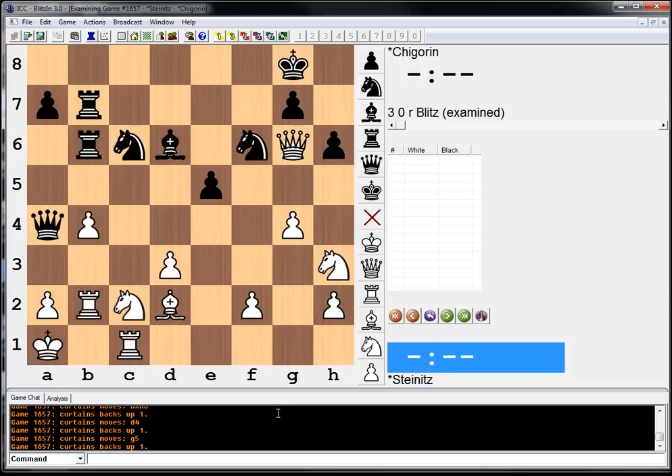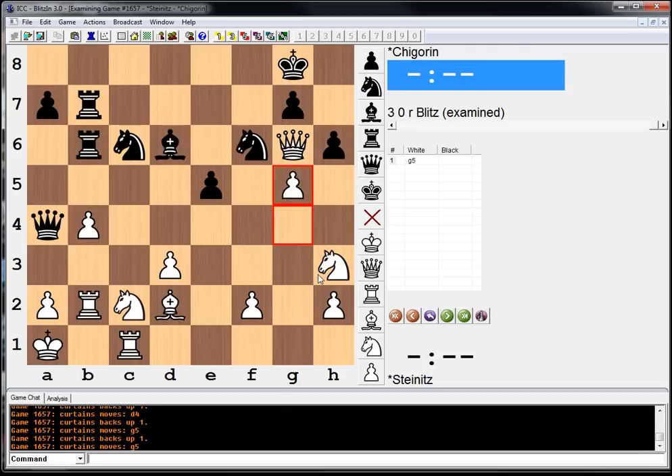This is a funny position. What's funny about it is the game ended in one move. If you spent some time, you maybe figured out what happened. It's a little tricky, and I can see why Steinitz missed this. White is going for the attack, black is going for the attack — it looks like we're just mindlessly attacking. However, g5, which was played in the game, is a horrendous mistake.